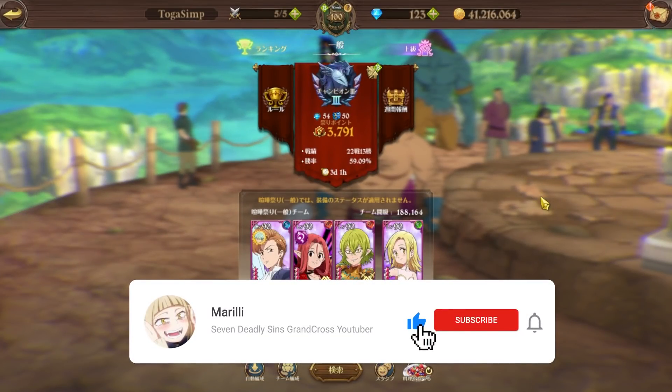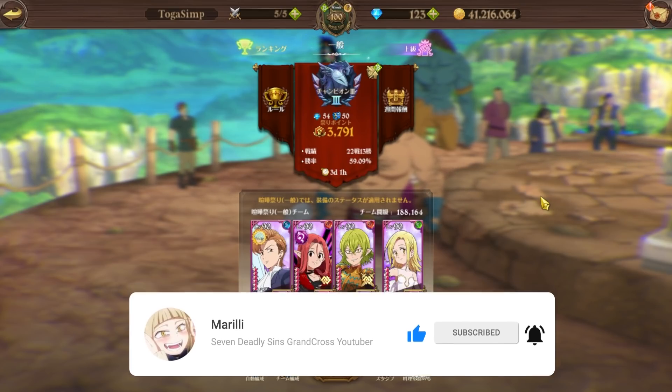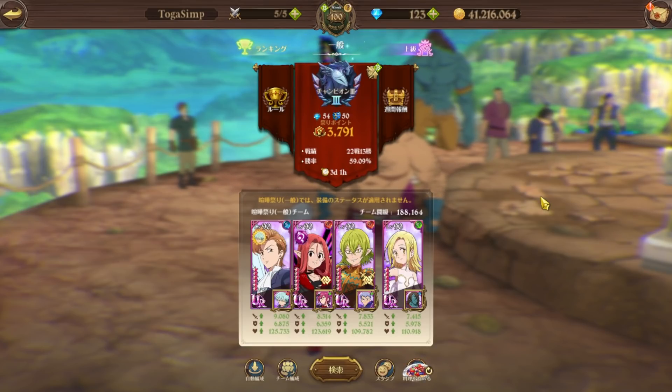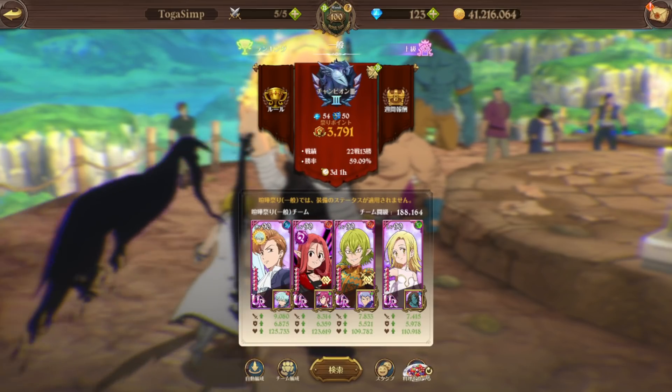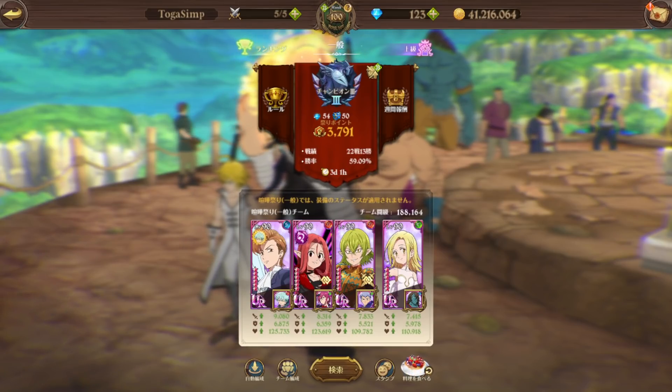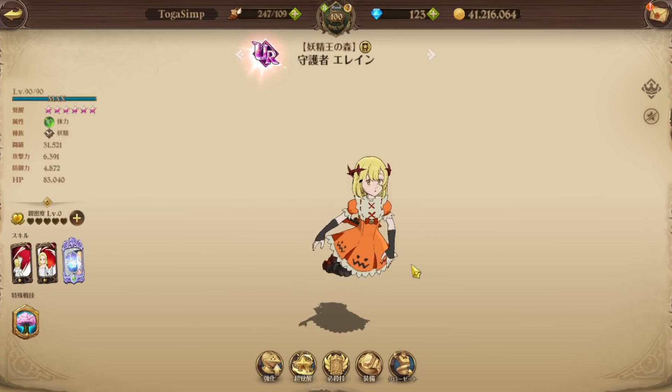We're doing something very special today — using a full fairy team in PvP. I don't know how well this team is gonna do, but it seems fun. I'm using Elaine in the back; she increases my fairies' HP-related stats by 15. This is my first time using her in PvP, but her CC is atrocious.